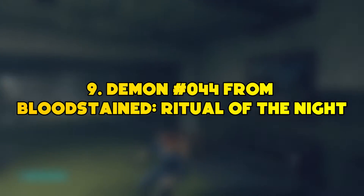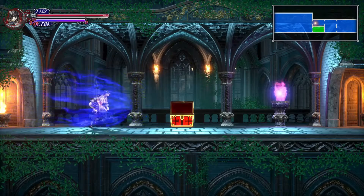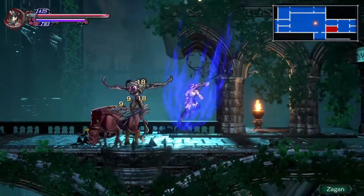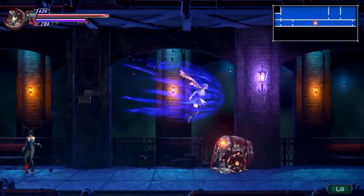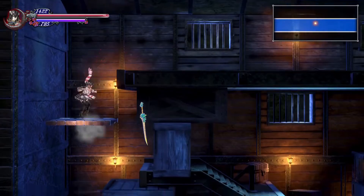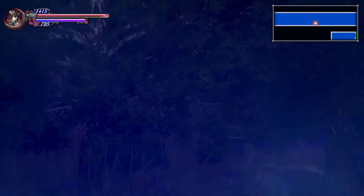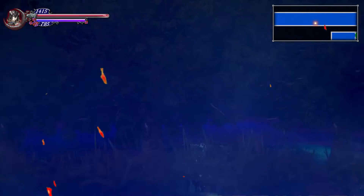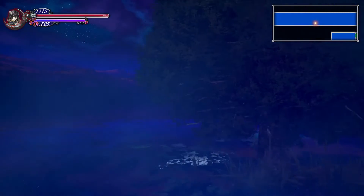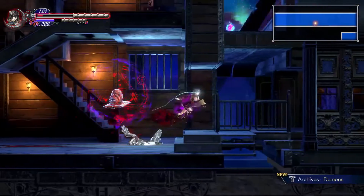Number 9: Demon Number 44 from Bloodstained Ritual of the Night. After playing Bloodstained: Ritual of the Night, you might have noticed one of the entries present on the in-game demon compendium which was completely vacant. Players who were ready to explore a little deeper would have discovered an extremely strange monster they had to overthrow. Located in the training region, there's a single window where players can interact with it. If you stand and wait for some minutes, you see a monster appearing in front of you. It basically gave you a curse if you were present in its eyesight, and the curse kills everything very quickly.